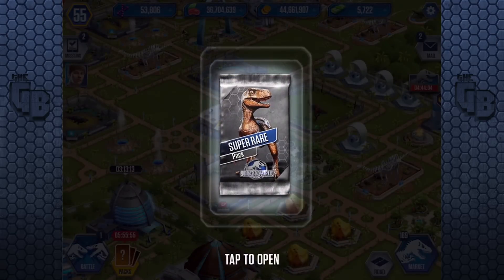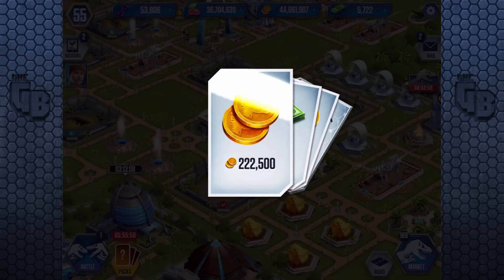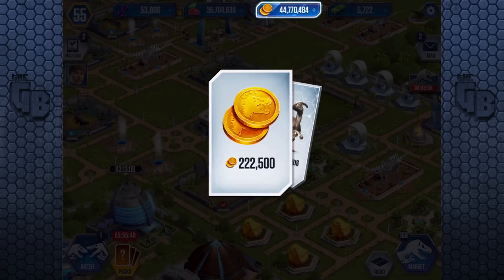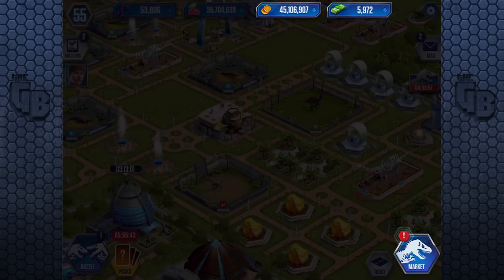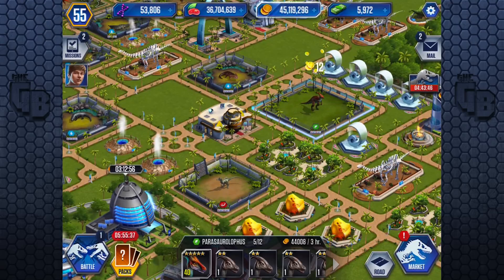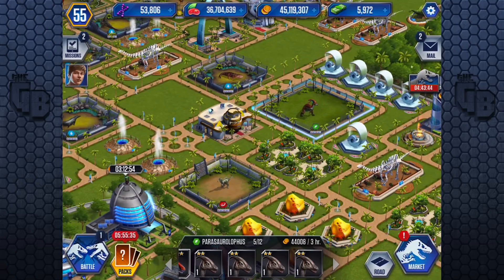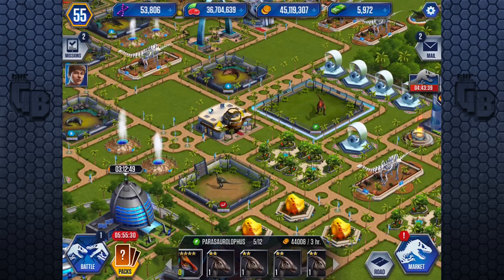So we get a super rare pack — we get a Parasaurolophus, some bucks! Almost at 6,000 again. Unfortunately no DNA this time, but that Para can definitely be used because I have four — those four can make a level 30. So I will definitely get the level 30. Then from there, I want level 20 and level 10, and the rest can be sold. I want level 40, 30, 20, 10 for each one, and after that when I get multiples, I'll sell them.